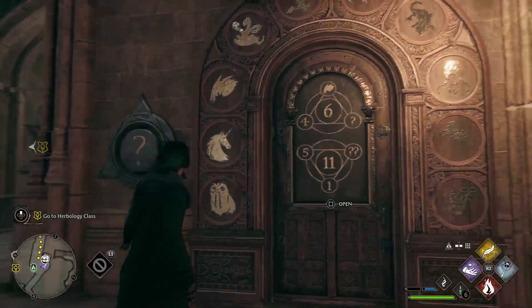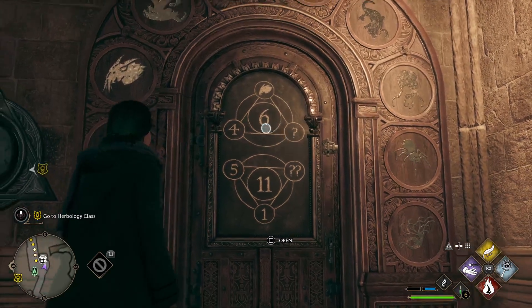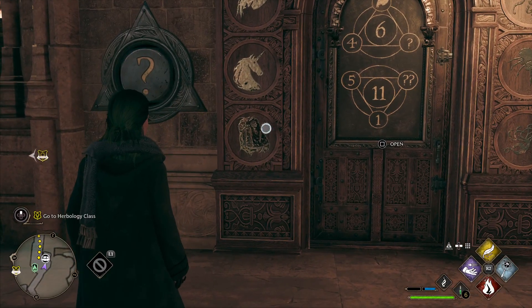The first puzzle up here: we've got 4 plus the two-horned thing, which has a value of 2, plus what equals 6. So this missing value is 0. Since these are 0 through 9, this is the demiguise symbol.